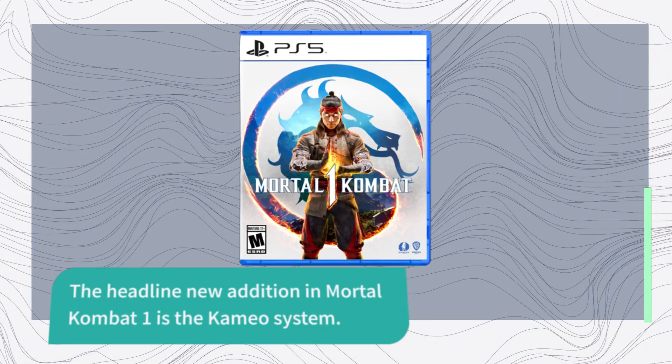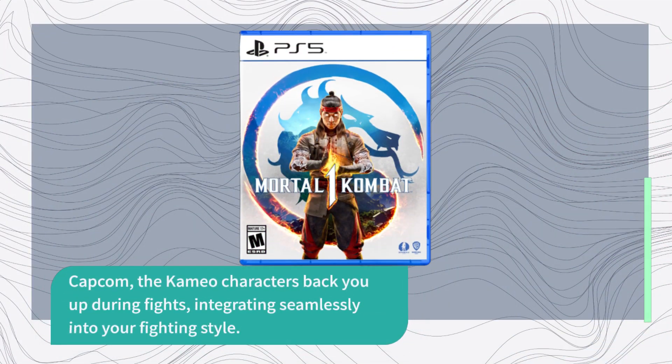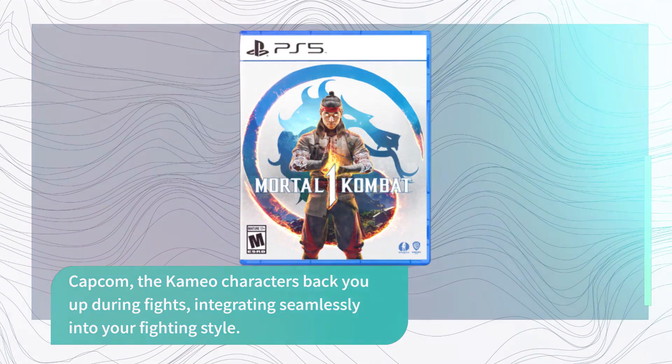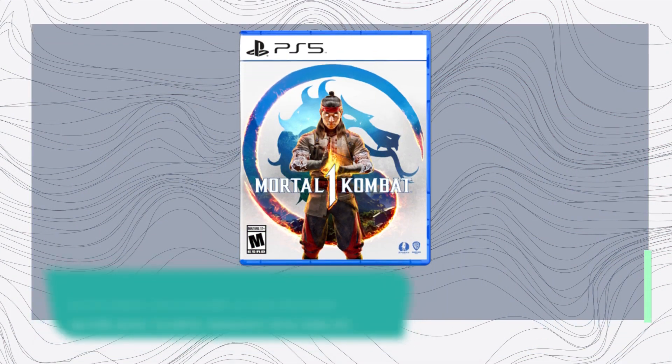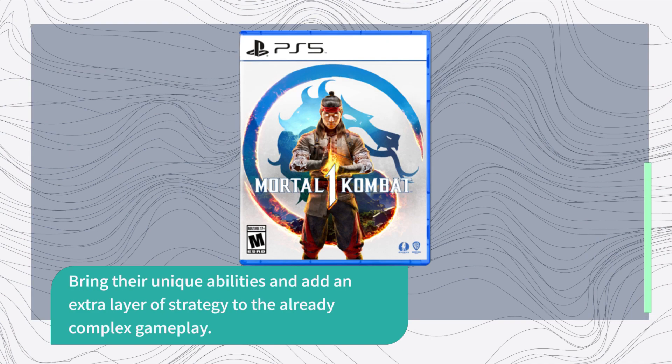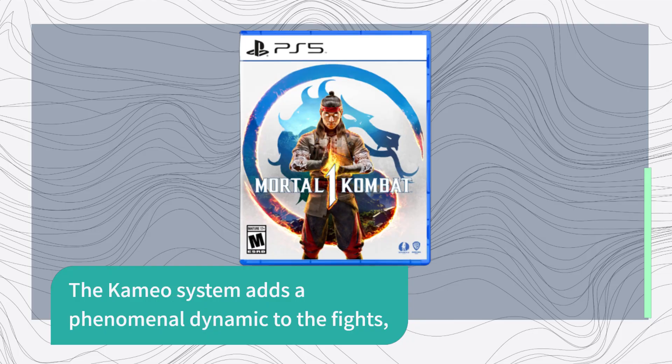The headline new addition in Mortal Kombat 1 is the cameo system. Similar to assist characters in Marvel vs. Capcom, the cameo characters back you up during fights, integrating seamlessly into your fighting style. These characters — including Sonya Blade, Jax, and Kano — bring unique abilities and add an extra layer of strategy to the already complex gameplay. The cameo system adds a phenomenal dynamic to the fights.